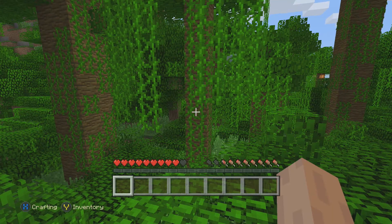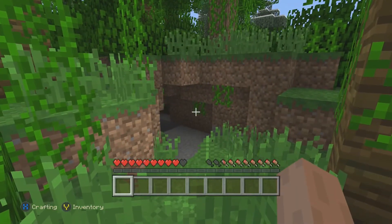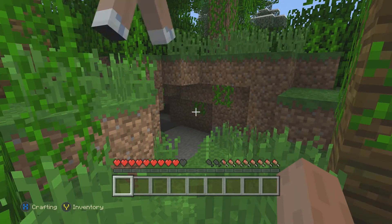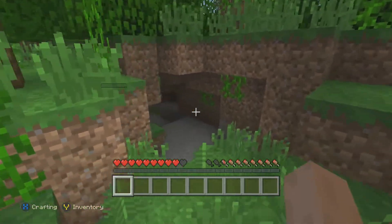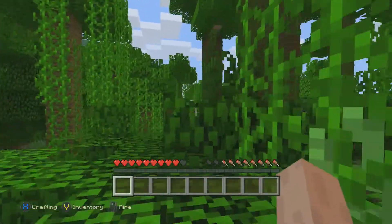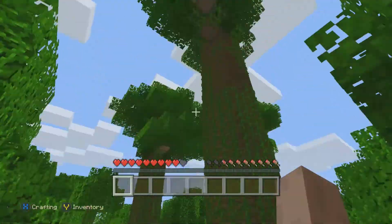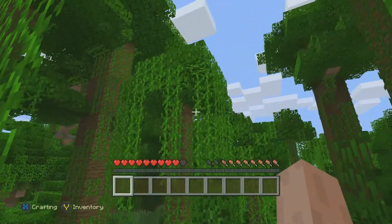Alright guys, we pretty much spawned here and we found a pretty darn good place where we are thinking of building our first little home together. It is this little cave. It doesn't look like much now, but we're going to hollow it out. It's still going to be secret under the jungle. I love jungles — it's one of my favourite places to build. Maybe in the future we'll have things up in the trees.